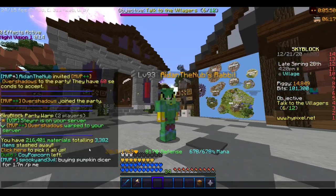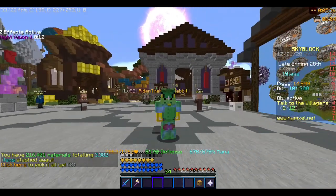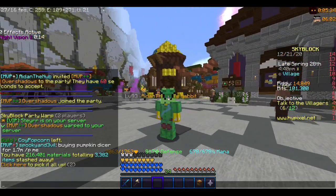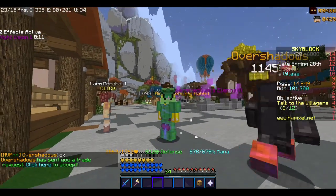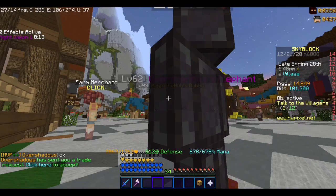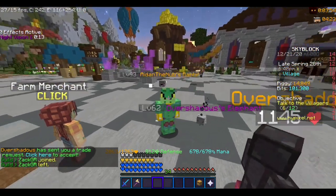This is a scenario when trying to sell your pumpkin dicer. Never use a drop technique of paying half and half. This dude is trying to buy my pumpkin dicer, so I'm going to party him. You never want to drop your items and pay half and this and that.